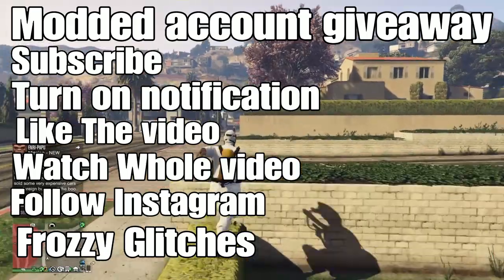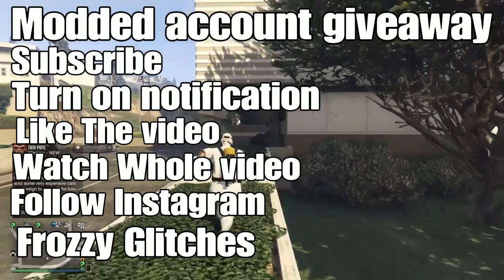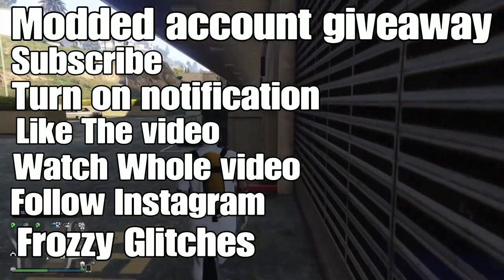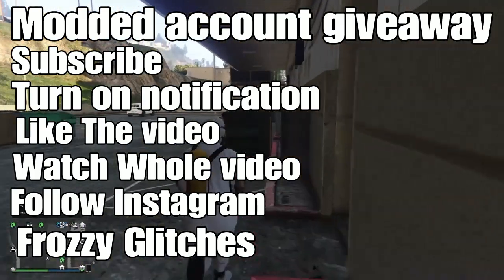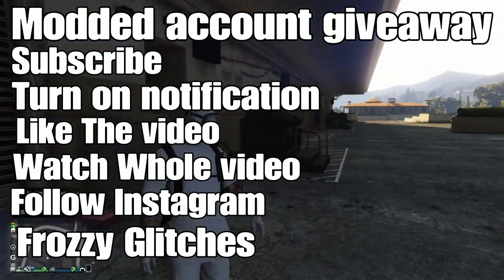First, go ahead and subscribe. Second, turn post notifications on. Third, like today's video. Fourth, watch the whole video. And last, go ahead and follow my Instagram, which is Frozy Glitches. As soon as you follow my Instagram, just message me saying you've done the steps, and I'll say you've entered the giveaway — easy as that. So let's get straight into this GTA 5 Online glitch on how to drive an invisible car.